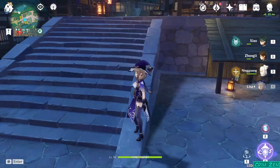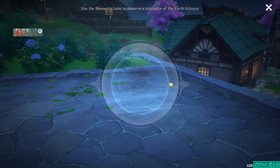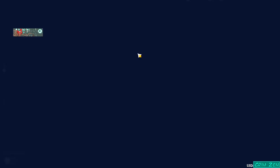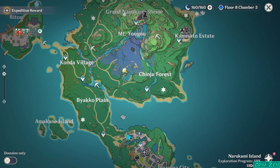It's a lens item that allows you to interact with the Earth Kitsune — the Memento Lens. And once you have that, you can continue the quest.